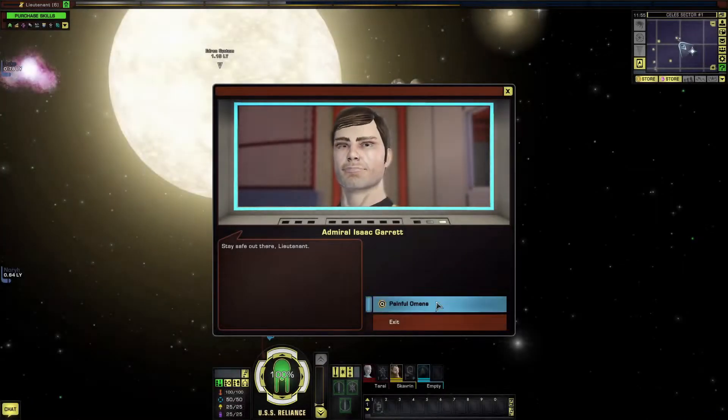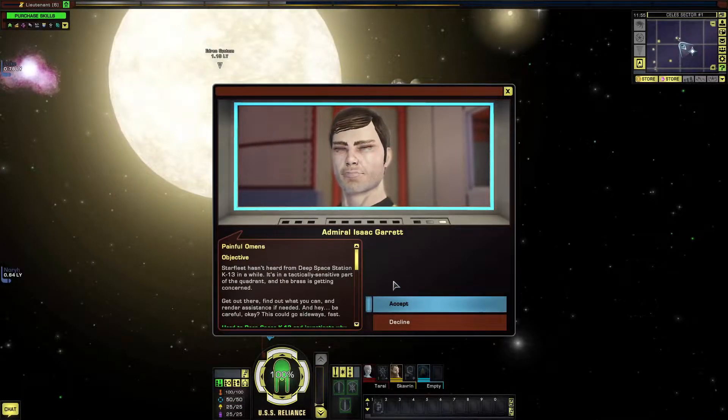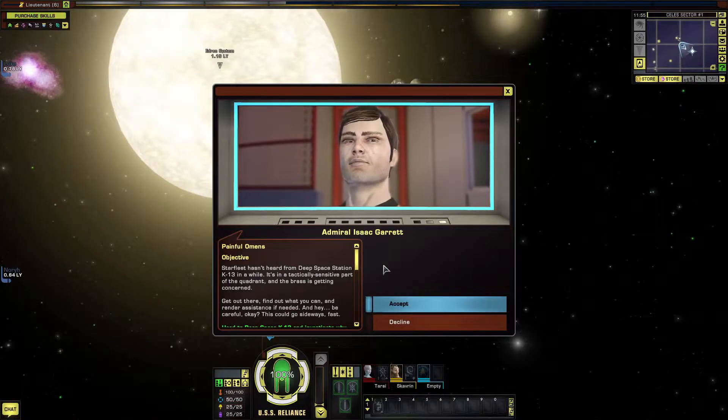Starfleet hasn't heard from Deep Space Station K-13 in a while. It's in a tactically sensitive part of the Quadrant, and the Brass is getting concerned. Get out there, find out what you can, and render assistance if needed. Be careful — this could go sideways fast.